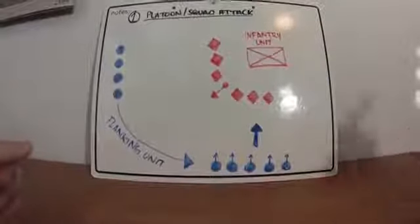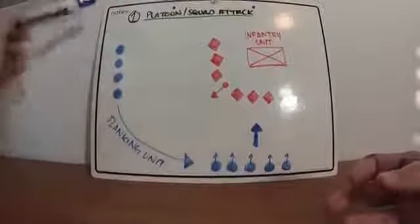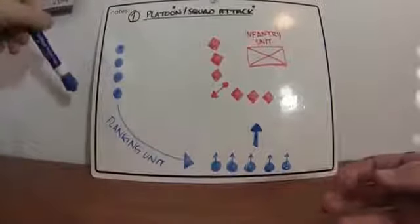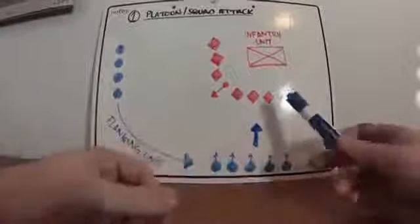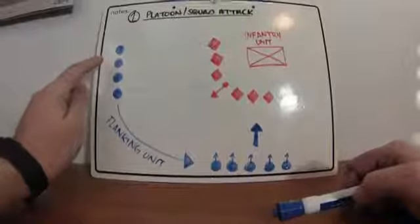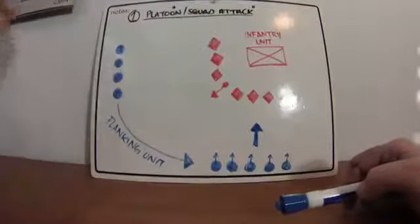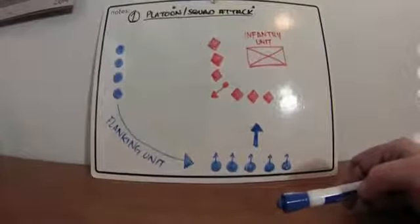So you move on this position, you take up a base of fire here, and then you send your flanking unit around to their other side. What this base of fire is going to do is lay constant, overwhelming fire — just a shit ton of lead flying downrange.